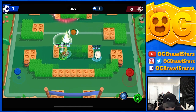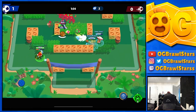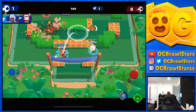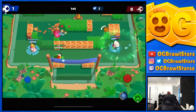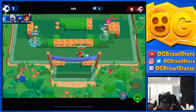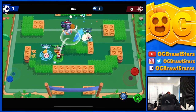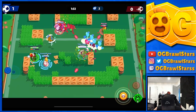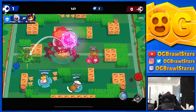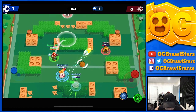I kind of waited so I could land my super for a good follow-up shot, but usually you can just burst people down. The Frank's pushing up aggressively — I'll super out and get him. We're gonna rotate and move the ball around. We go for the Poco again — we missed. Even if you miss, it counts as a charge, which is unlucky. You gotta be really sure with your shots and take your time to aim.